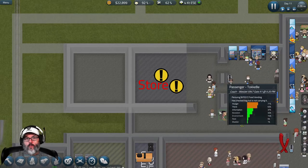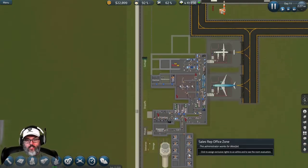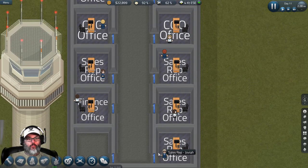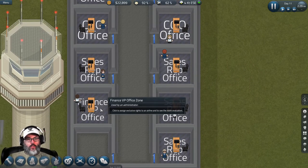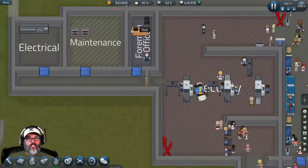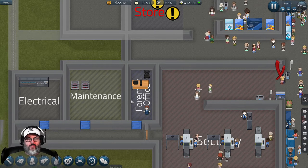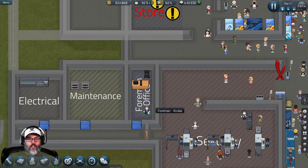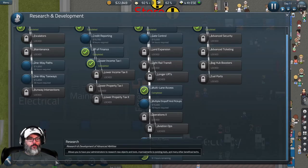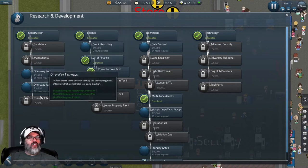Hey guys, RC here back with episode five of SimAirport. To catch you up: we hired two new sales reps, we had the VP of Finance, I've taken the maintenance area and broken it down to minimum size, and squeezed in a foreman office. We hired a foreman, and that's important because you have to have one to unlock escalators, more maintenance areas, one-way passes, taxiways, and runway intersections.